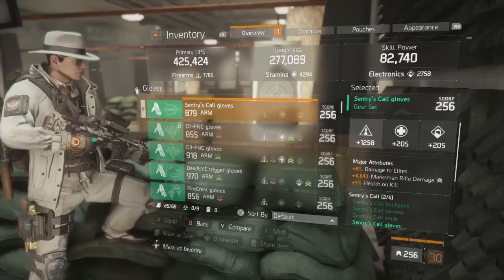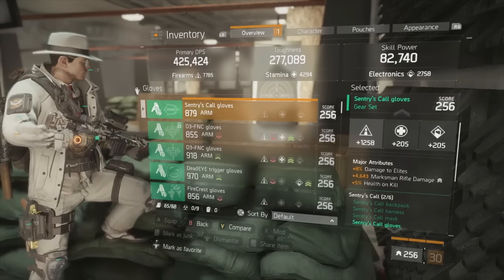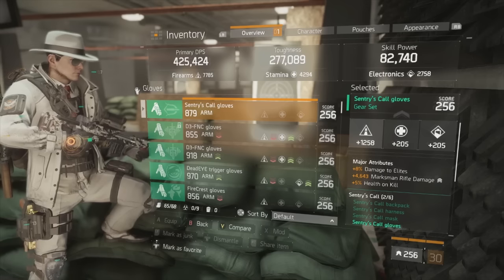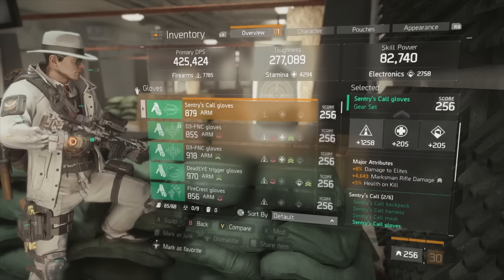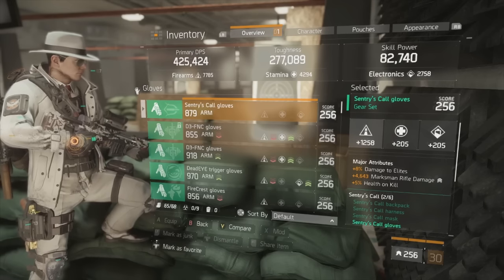Switching health on kill to critical hit damage will have a direct impact on how much per-bullet damage you do while scoped in, since you're getting crits every single time. Damage to elites would also be a good call as a minor attribute, and it's very powerful because this build has cross utility in PvE as well.